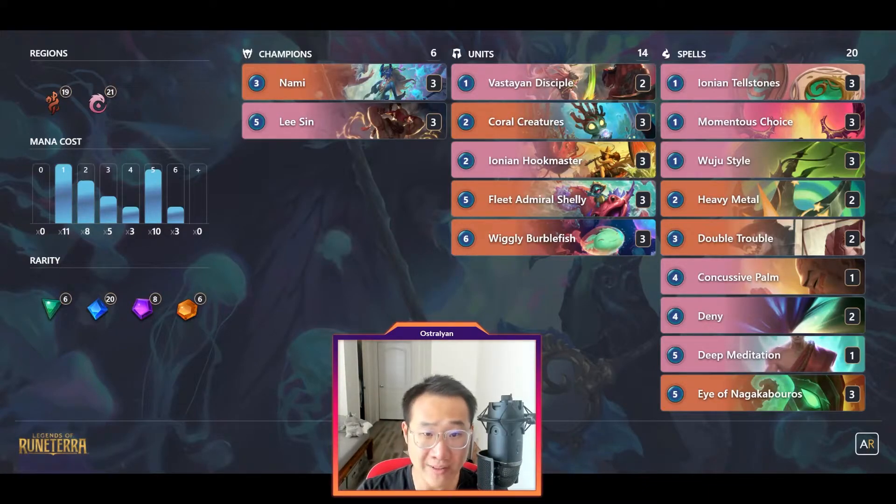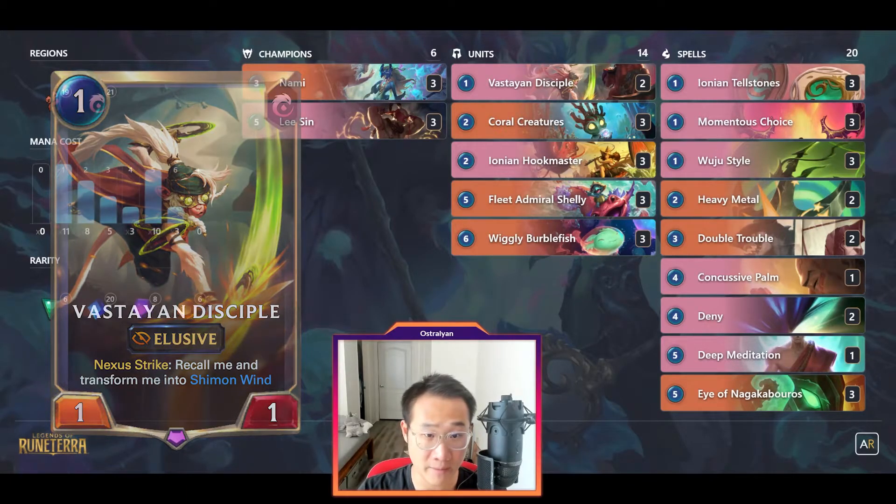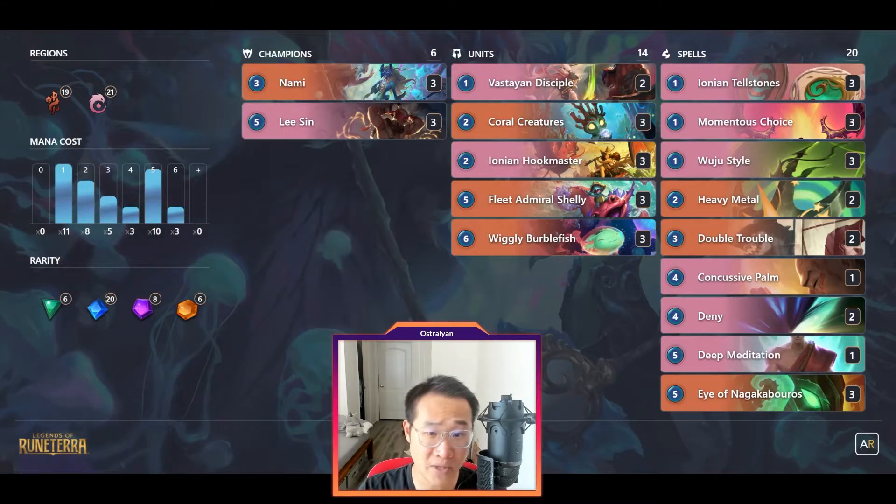Tip number 1: if you've attacked with Vastaya and Disciple, you don't want to immediately play the Shimon Wind. The Shimon Wind comes out at burst speed, so if you have the attack token, you can play it as last second as possible to force the enemy to use their mana so they can't clear it.